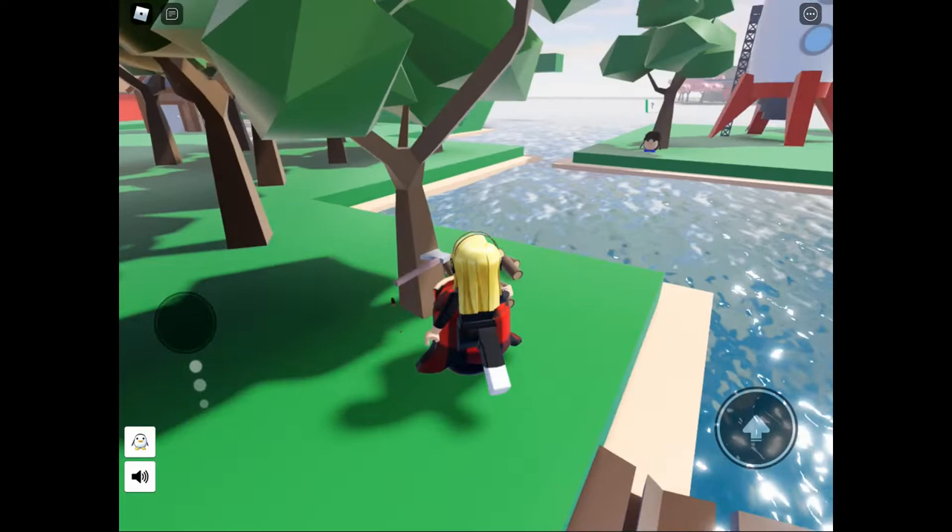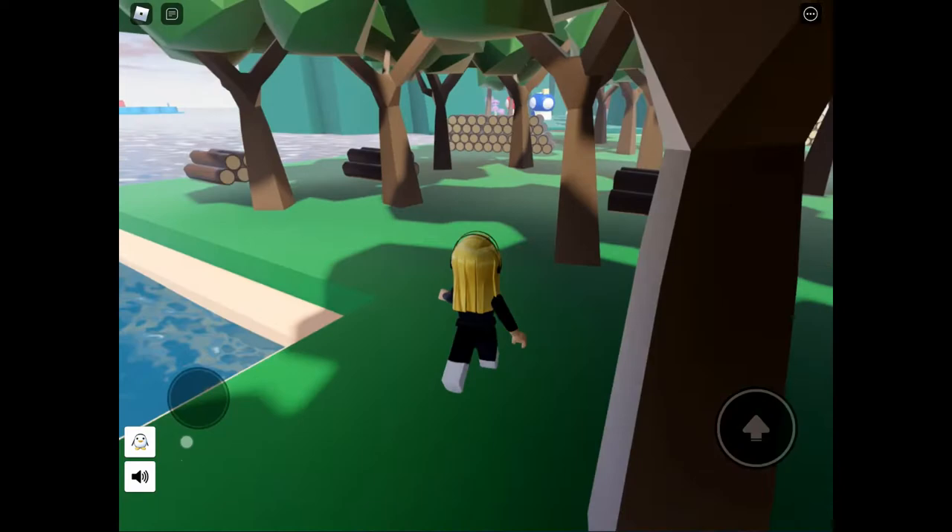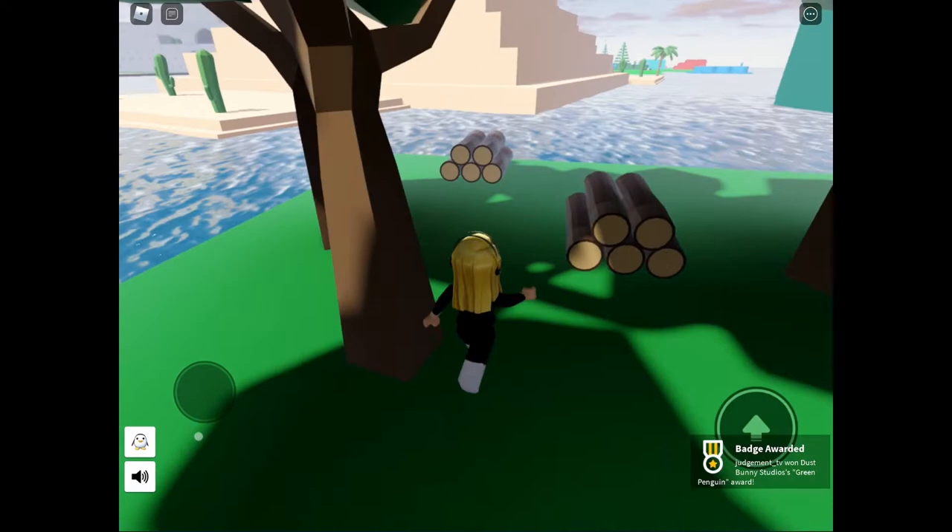We're moving into the initial forest area of spawn. We've got a nice easy lumberjack, followed by green, and then we've got orange just tucked behind those logs.